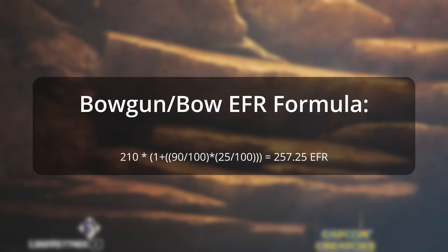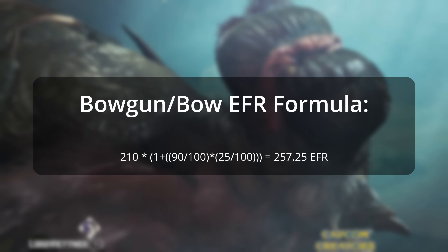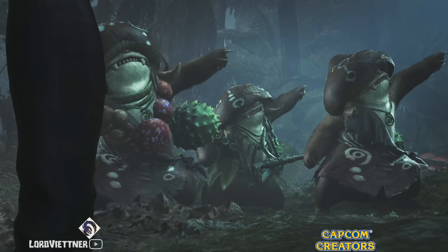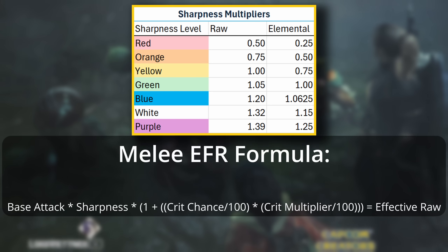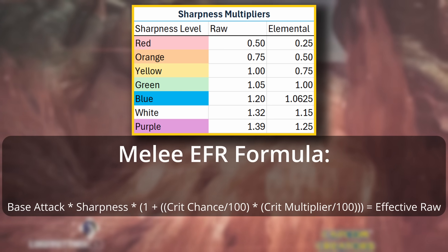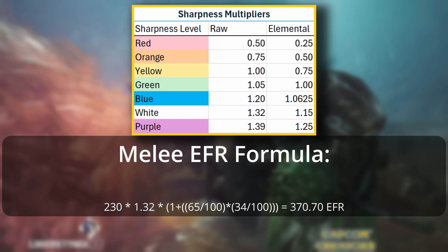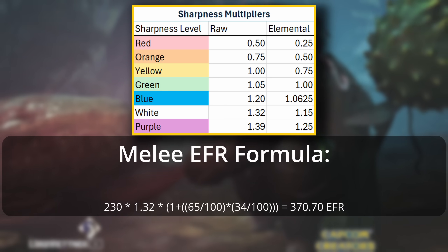For example, with a weapon of 210 raw, 90% critical chance, and no crit boost (regular crit modifier is 25), the formula is: 210 × (1 + (90 ÷ 100) × (25 ÷ 100)) = 257.25 EFR. For melee weapons, we also calculate sharpness multipliers — each sharpness level has different multipliers for raw and element, which is why white sharpness is significantly better than blue. So with 230 raw, white sharpness (1.32×), 65% crit, and Crit Boost 3 for a 34% crit multiplier, the formula is: 230 × 1.32 × (1 + (65 ÷ 100) × (34 ÷ 100)) = 370.7 EFR.